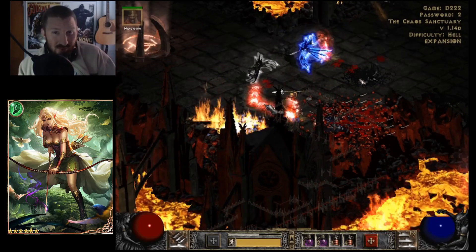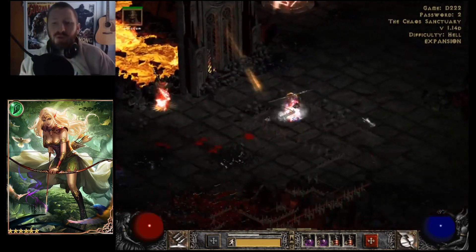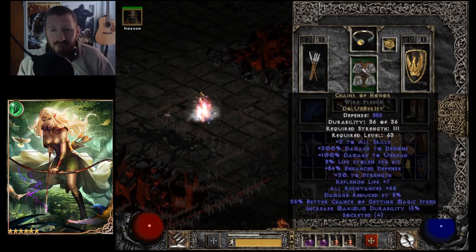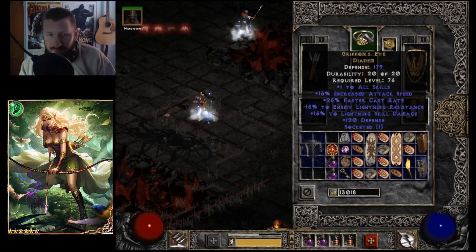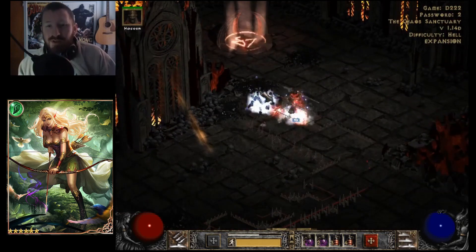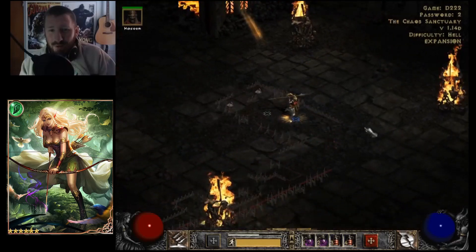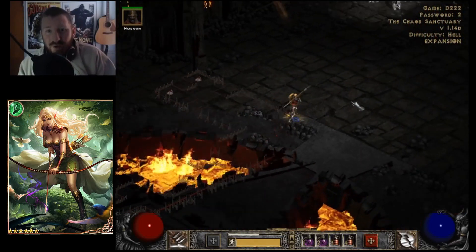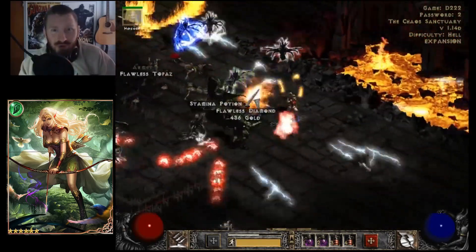I really want to get an Infinity Runeword. I probably could have had one by now, because I've made my Chains of Honor with a Ber, and I traded a high rune — a Sur rune, mind you — for the Griffons. Half a Ber. Now, I've attained quite a bit since then. I could have easily made an Infinity by now, but I didn't really want to do that right away. But now I'm kind of looking back wishing I would have. But look at this — you see I just ripped through those guys?